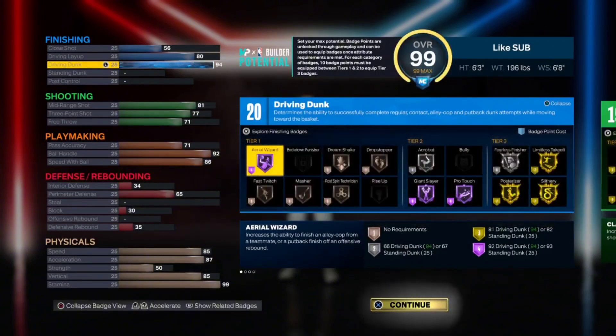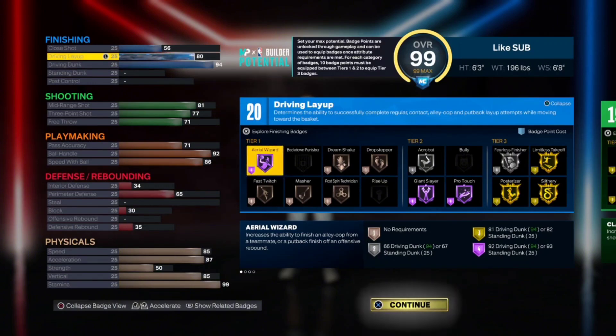D Rose was amazing at finishing, so I went 94 driving dunk. You get elite contact dunks, gold limitless takeoff, posterizer, and slithery — really easy to drive and finish. You also get an 80 layup so you can finish with that as well.